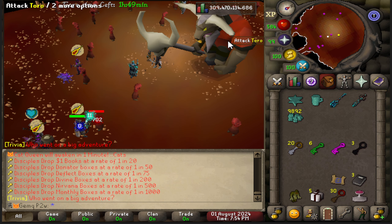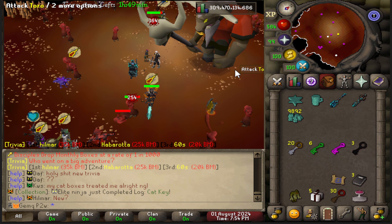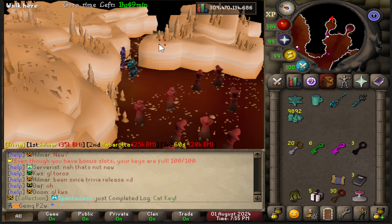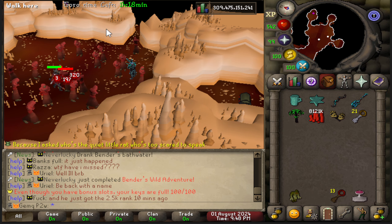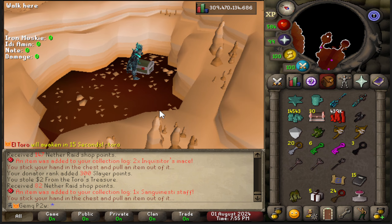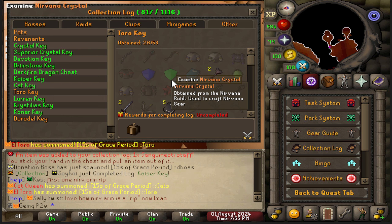Toro will spawn in every now and then whenever someone opens a high-level box. When you get a Toro key, head south into the tunnels then east — there are two chests, one for an uncommon key and one for a common key. If you're lucky enough to get a rare key, there's a third chest that's a bit hidden. The Toro key collection log is pretty impressive because you can get Rift crystals and Nirvana crystals from it as well, so if you've been struggling to get those crystals prior to this update, you're going to be in a much better position now.